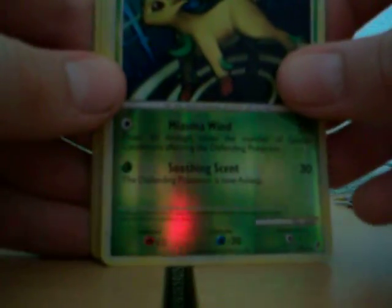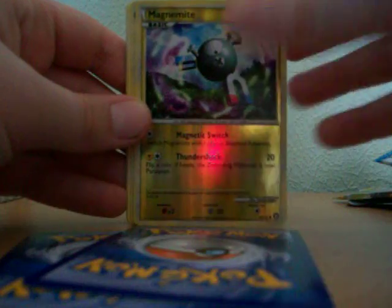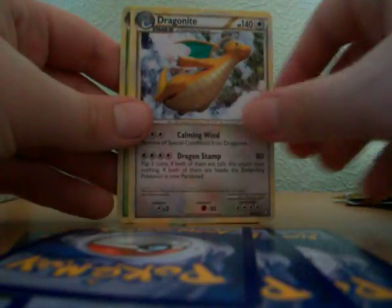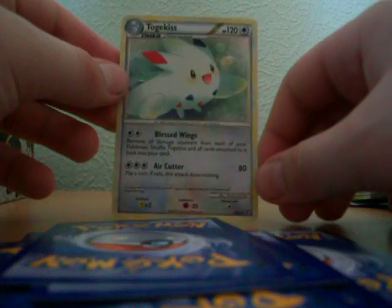Let's see all the reverses and stuff again. First off we've got the reverses which are Leafeon, Pidgeotto, Magnemite, Weavile, and Leafeon again. The rares are Dragonite, Tangrowth, Weezing, and a Holo — Togekiss.